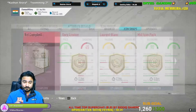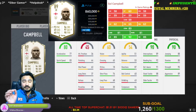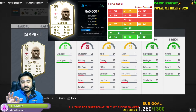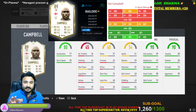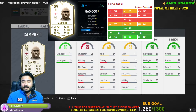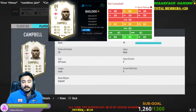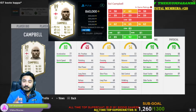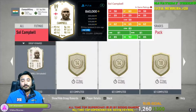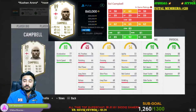Next one is Sol Campbell. Sol Campbell will require you 14 swap deal icons. He is the best centre back in swap deals and a great centre back overall. I would highly recommend doing this if you need a great centre back for your club. He has perfect defending, perfect pace — everything is perfect. I will give him a rating of 10 out of 10. He requires 14 swap deal players and he is a 10 out of 10.